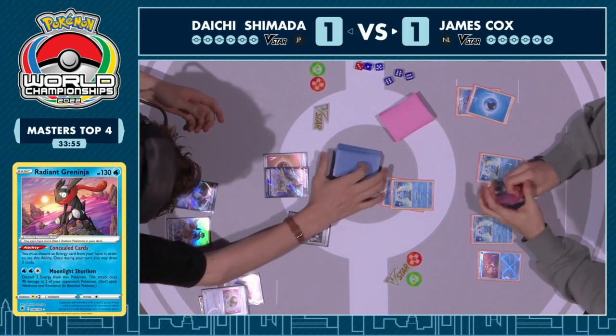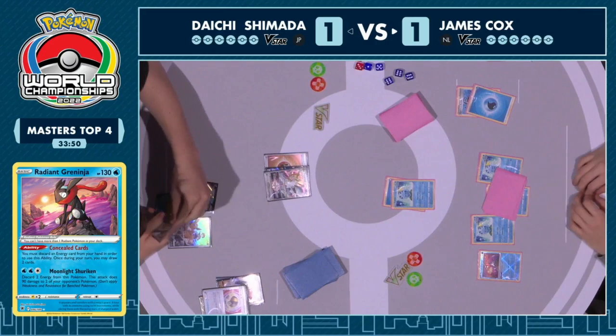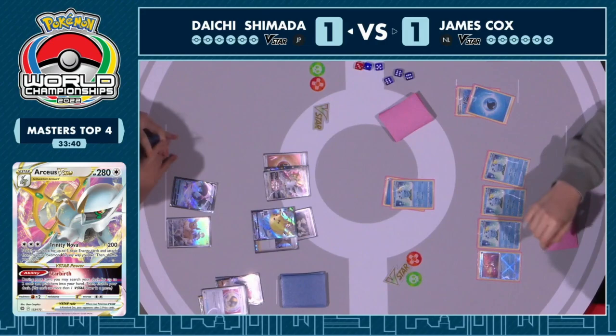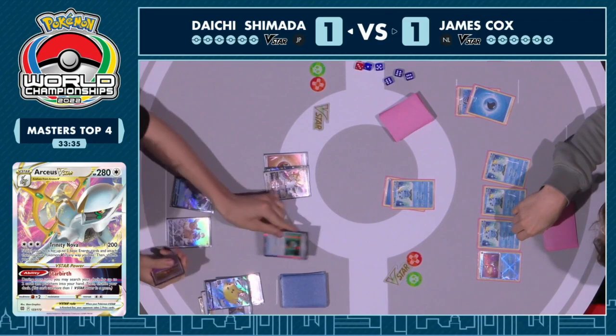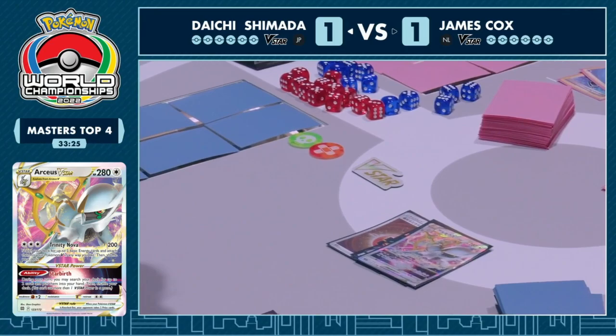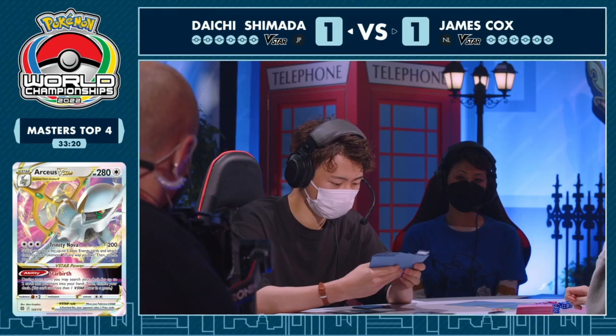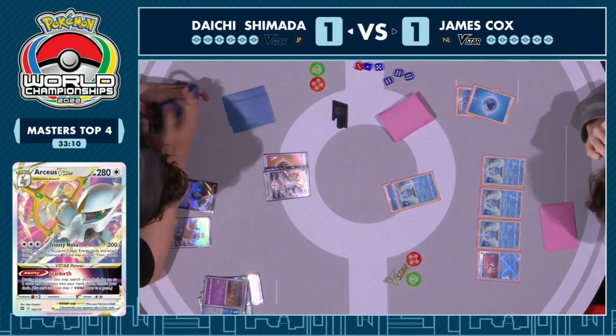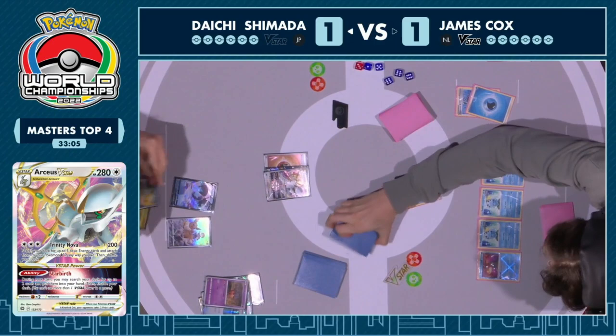Completing the setup. Even though James made the miracle happen to bring it to game three, this matchup is just too devastating if you don't also get an explosive high roll. James also has Arceus V-Star in hand — just needs one of several pieces off Star Birth. Is there a Double Turbo Energy? There is! So this V-Star power Star Birth can find the Jolteon and Memory Capsule. Also has the Quick Ball for Flying Pikachu V. Things are running away. Daichi can taste victory — that top two finals is so close, within his grasp.